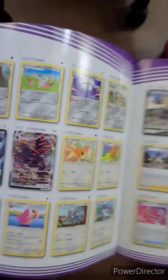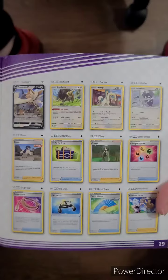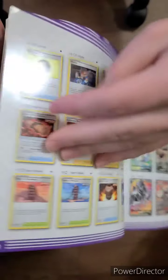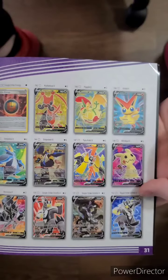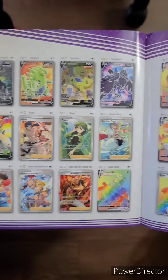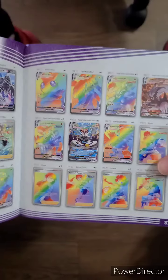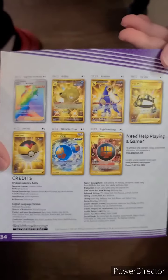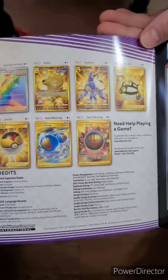Interesting to see what some of the secret rares are going to be along with the rainbow rares. Starting to get into the alternate full arts, and there's the start of the secret rares — our rainbow rares. And there's the last page. So we got 183 cards in this set.